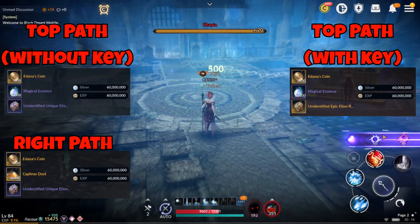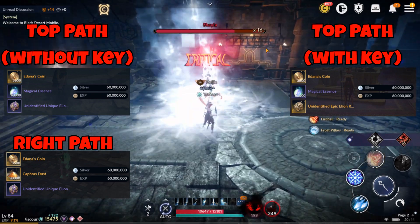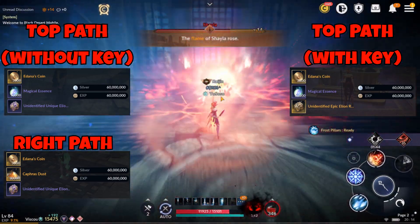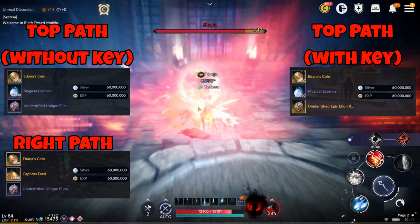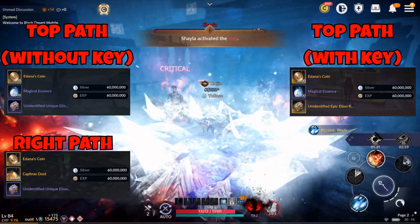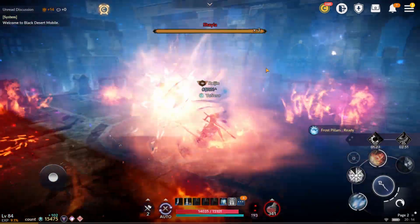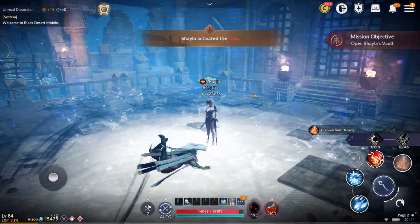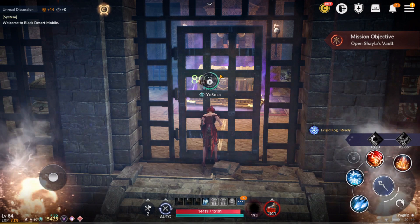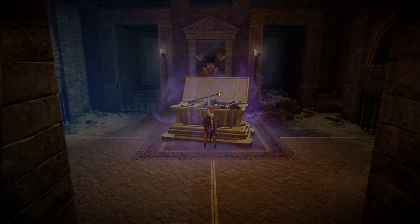The rewards for Shayla 3 are as follows. All 3 exits give 60 million silver and XP. The right path and top path killing Shayla with no key give 3.6k Adana's coins. The top path with key gives 3.8k Adana's coins — again 200 extra coins. The right path gives 30k Capra's dust. The top path Shayla only gives 50k Magical Essence. The top path Shayla with key gives 60k Magical Essence. Just as with Shayla 2, rewards are better with the key, so always go for the key if Magical Essence is important to you. For me it's important to get more CP from my accessories, so I always go for top path with key — but if you already have high stats on your accessories, the right path is definitely not a bad choice, as you do need Capra's dust and lockstones.